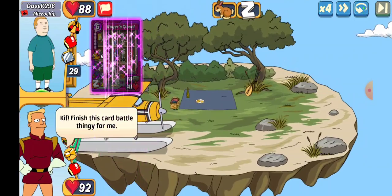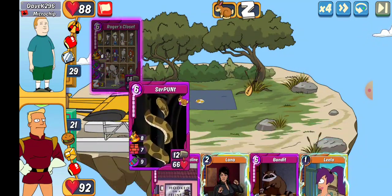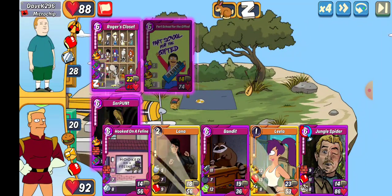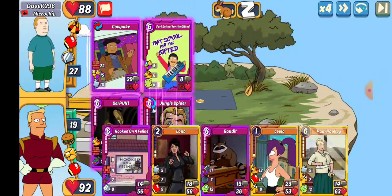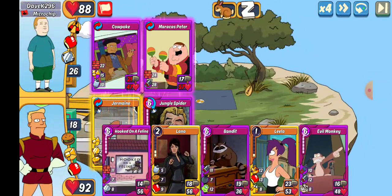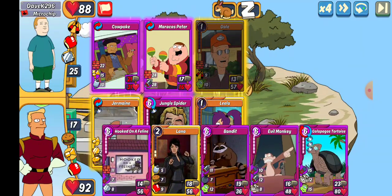First up we get Dave K 296, leads out with a Rogers Closet. I'm gonna lead out with an Animal item. They go far school, we're gonna go Jungle Spider and just shut that down a little bit. Let's go ahead and get a Germane out there so they aren't doing anything to us. We're gonna go ahead and motivate slot two, let's see how much we can get there.